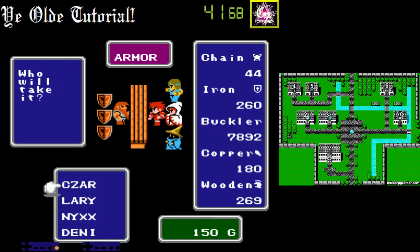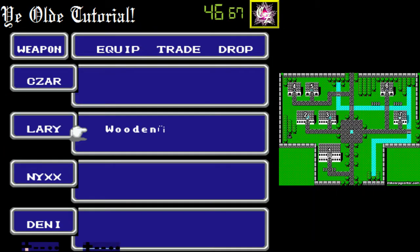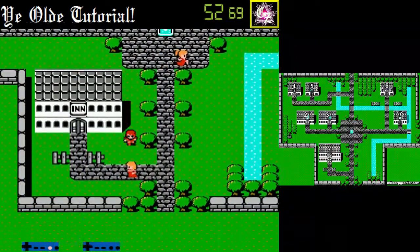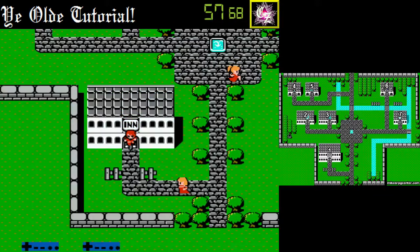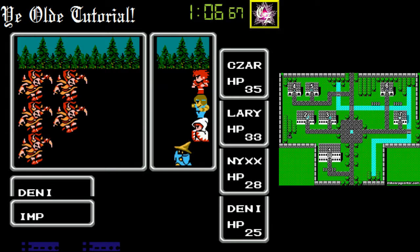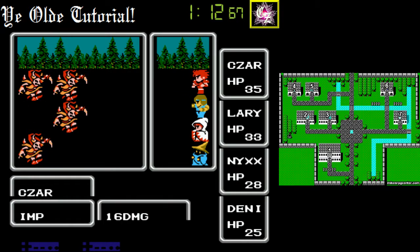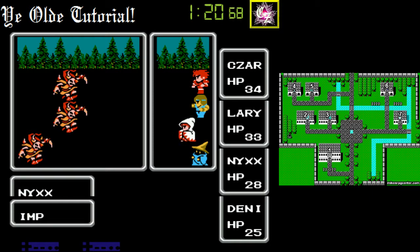We don't have a weapon for our Fighter either, so this is going to be tricky early. I do want to buy that Chainmail — it's inexpensive and it will give him some defensive ability. Nunchucks or Staff are good for your Black Belt early, but after about level 9 or 10 you're going to want to remove them. You want to go with the quick reset there — it doesn't seem to save much time at first, but over the course of an entire run it will. Those wooden Nunchucks are giving him the ability to one-hit KO these imps; without that he'd be doing the same damage the mages are doing.